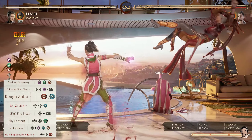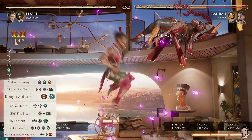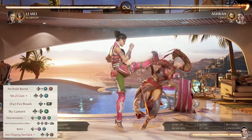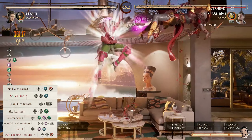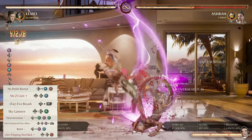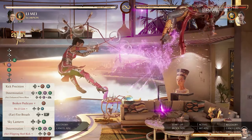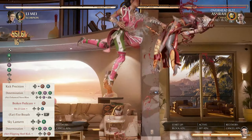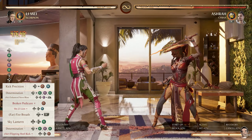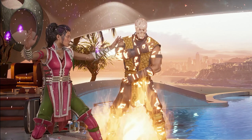Gravity scaling hits pretty hard on 1-2-4, so you'll have to do Standing 4-3. With back 3-4 and forward 4-3, you'll have to go a different route and use Enhanced Air Nova Blast — this will allow you to get the most damage possible. There really isn't much detail to get into when it comes to using 2 cameos and 1 bar, so let's get right to it.